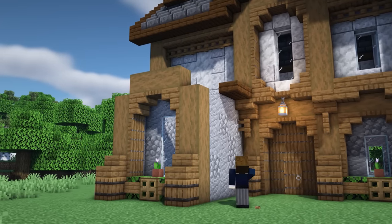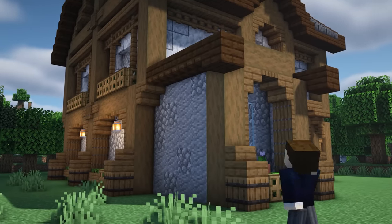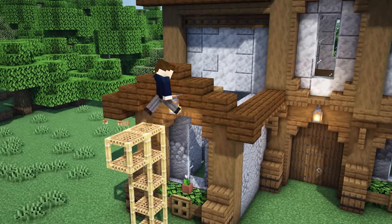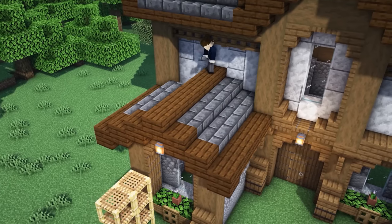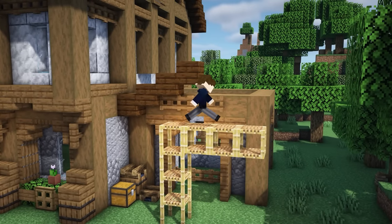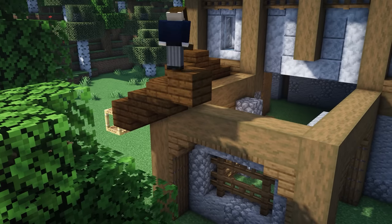Now let's move on to the bottom roof and start off by placing some dark oak slabs along here, then double it up at the end and underneath place some dark oak trapdoors. Do the same thing on the other side. For the main roof design it's pretty much just a simple slab roof - it should be easy enough to follow along. And onto the roof for the stables - this one's a little bit more complex. Place in a simple slab design along here, and then onto the side we're going to add in a little simple slab design instead of just having it go straight across.